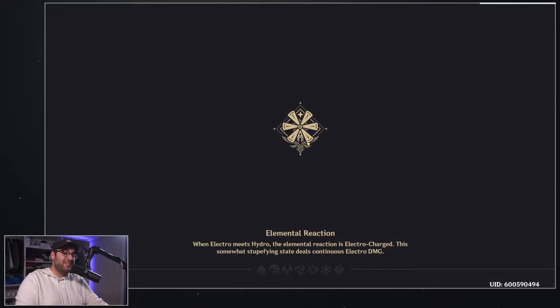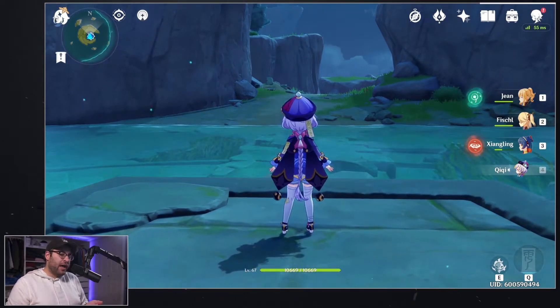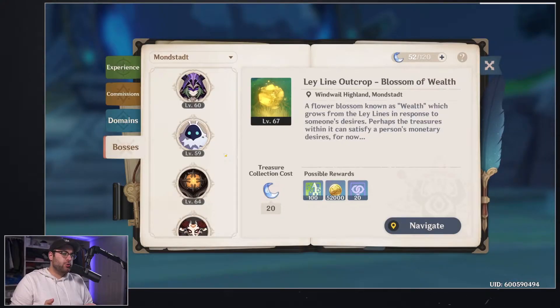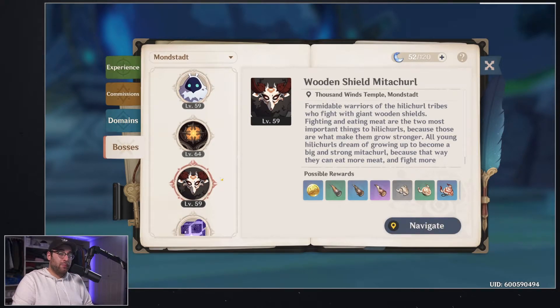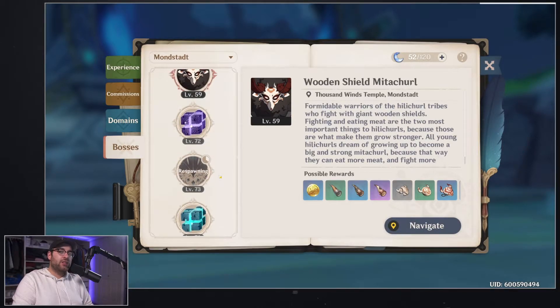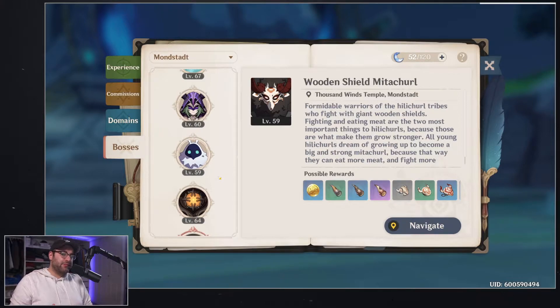Clearly you can see that element is everything when it comes to shields — it has nothing to do with your damage output. When it comes to which shields are damaged by which elements, there are two categories: Fatui Skirmishers, which we just saw, and then the shields you encounter around the world — Abyss Mages, Mitachurls, and giant slimes. Those work slightly differently, though you'll use the same elements overall.